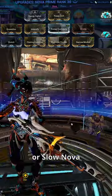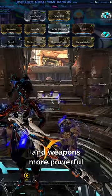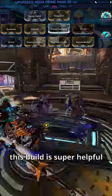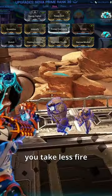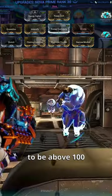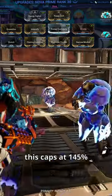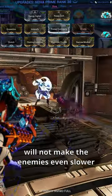First is Slowva, or Slow Nova. Recommended for newer players who are still working on making their frames and weapons more powerful. This build is super helpful because it will slow the enemies, you take less fire, and you have more time to attack. You want her power strength to be above 100 to achieve the slowing effect. This caps at 145%, so anything beyond that will not make the enemies even slower.